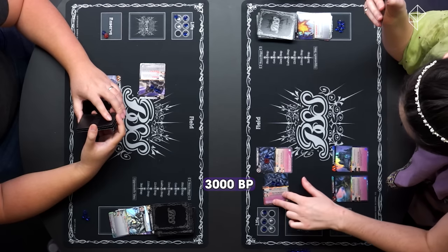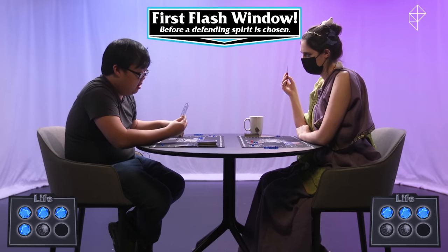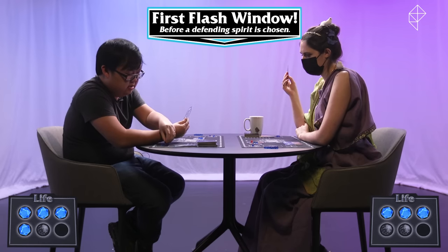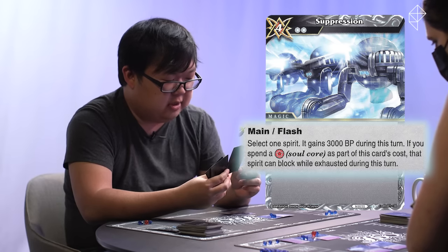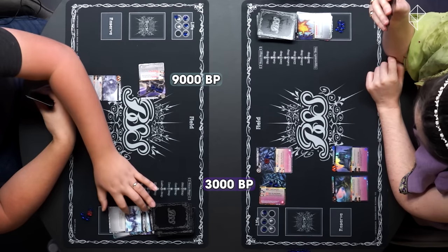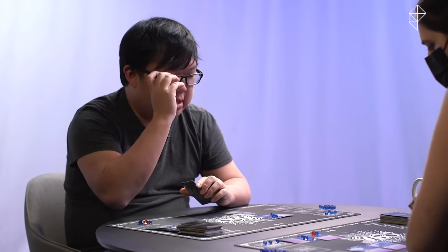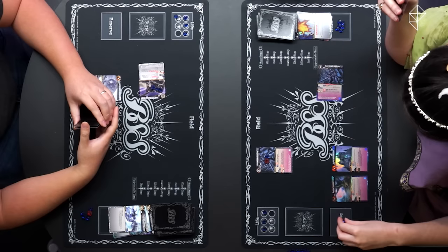I shall simply attack you with Dark Knight Agla Vale. I'm going to spend two cores to play Suppression as a flash card — I will select a spirit, it gains 3,000. I use my soul core so it can block while exhausted during this turn. I play that — I would like to play a flash card? I shan't. So I believe that is destroyed. Because of my Rotting Swamp, I draw a card when one of my spirits is destroyed. And in that case, I shall end my turn.